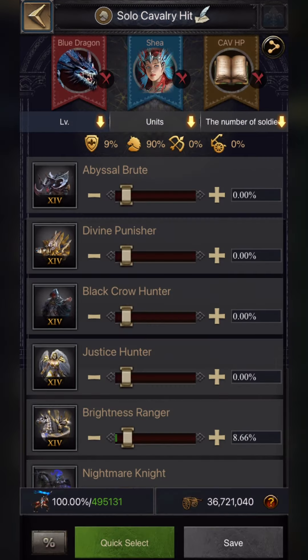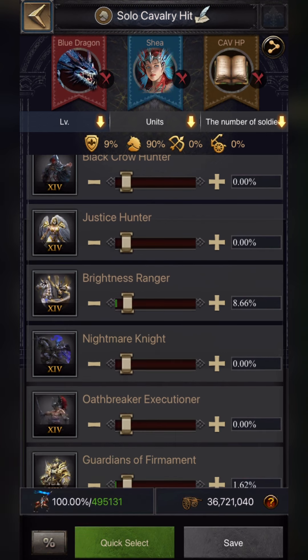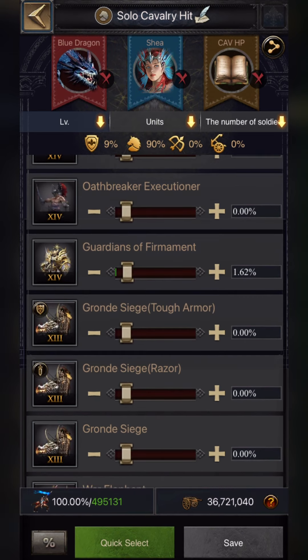Now let's move to the formation. I'll tell you the formation along with the enhancements needed. This is a solo cavalry hit — it means if you're going to plunder a huge castle on a solo basis where the castle attribute difference is more than 1,000%, or there is a good reinforcement inside, this formation will help. I'm using 8.66% T14 cavalry with a basic march size of 495K, enhanced to max level 80. For T14 infantry, I'm using 1.62%, also enhanced to max level 80.